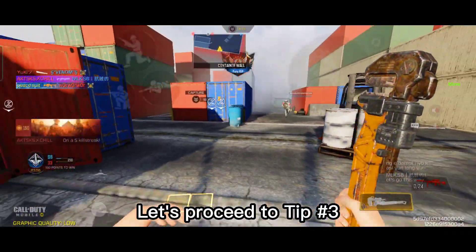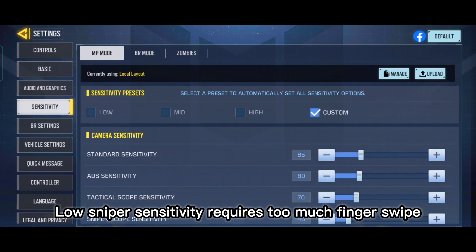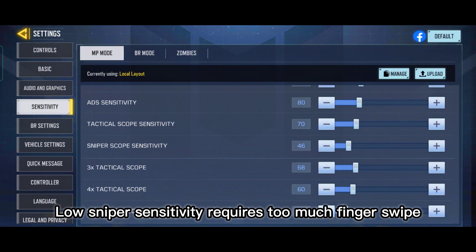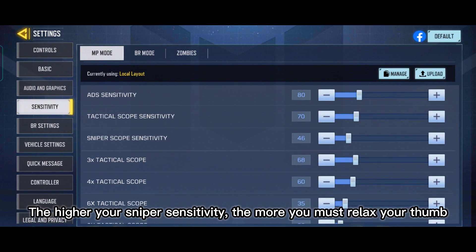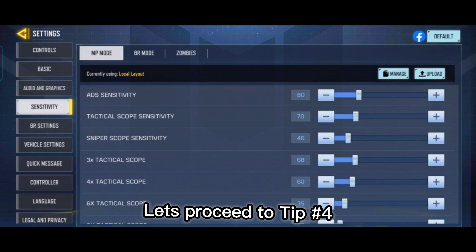Let's proceed to tip number 3: know your sniper sensitivity. Low sniper sensitivity requires too much finger swipe. The higher your sniper sensitivity, the more you must relax your thumb so you don't over-aim. Let's proceed to tip number 4.